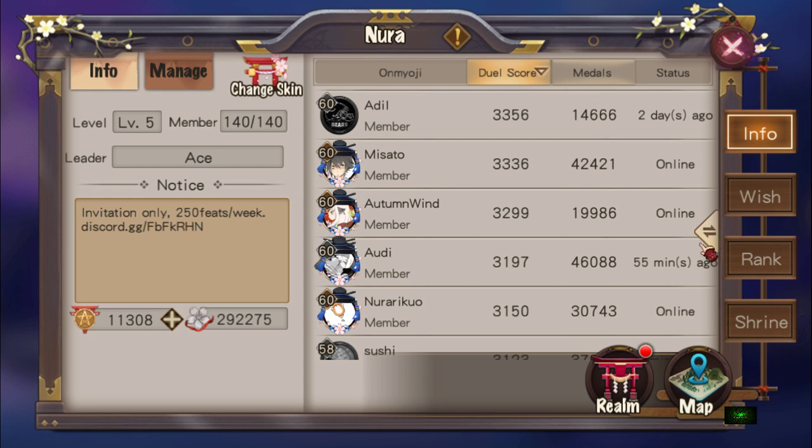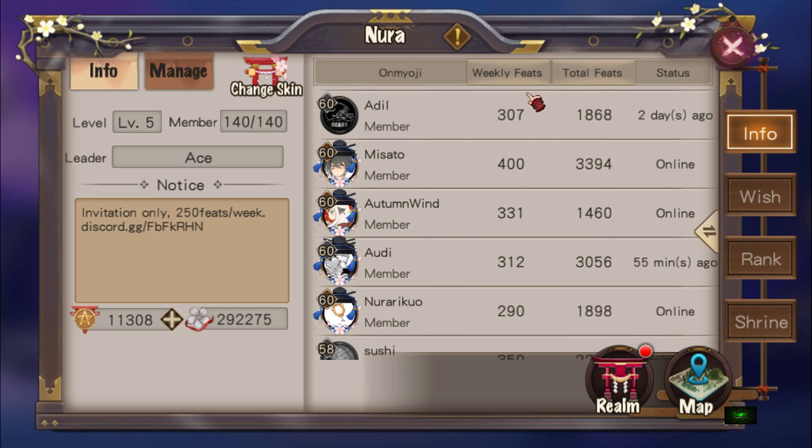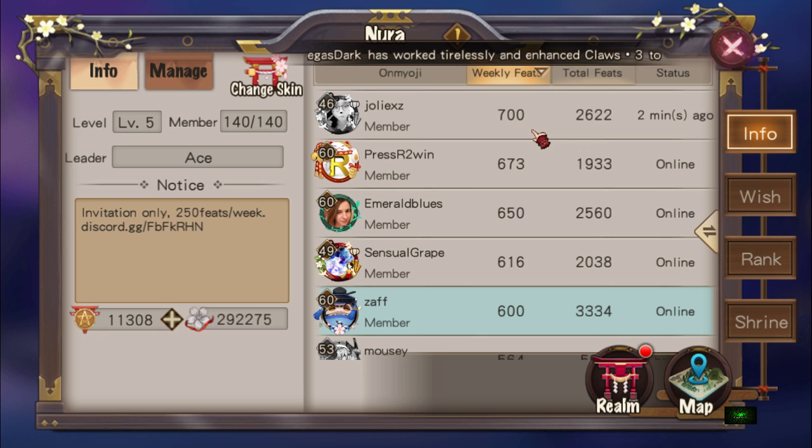Number two would be feats. All you have to do is click on the sort button here and it'll change to feats. So weekly feats — you can get a maximum of 700 weekly feats. I'm going to share with you guys how you can do that, and also why this feat is important.